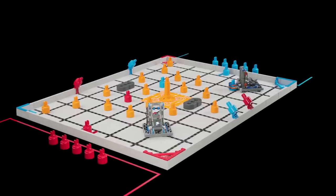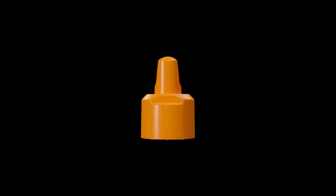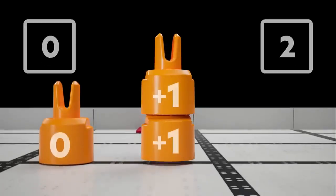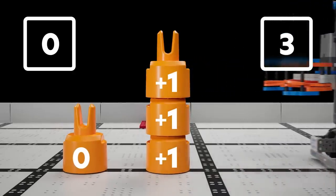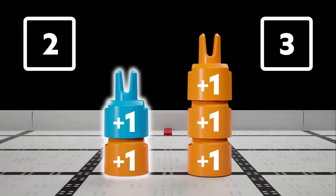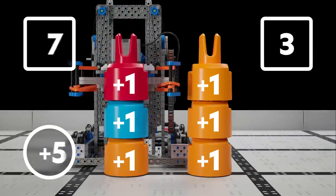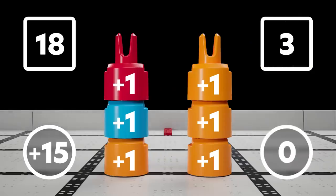Mix & Match is a game of stacking and strategy where a single object can dramatically alter the score at any time. A game object on its own is worth zero points. A stack is created when one object is placed on top of another. Once a stack is created, no matter its location on the field, it is immediately worth points. Each connected pin in a stack is worth one point. However, teams will receive bonus points for stacks consisting of more than one color. A stack that is a mix of two colors is awarded five bonus points, and a stack that is a mix of three colors is awarded 15 bonus points. Stacks consisting of only one color receive no bonus points.